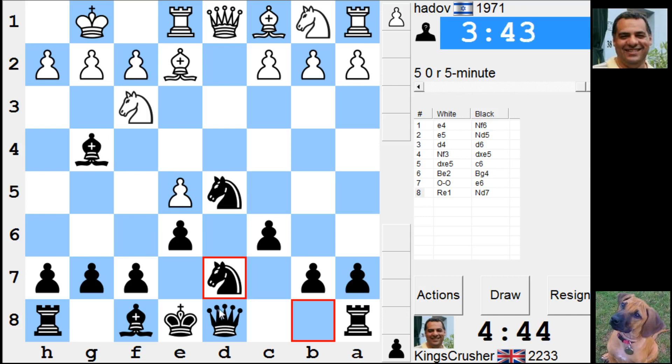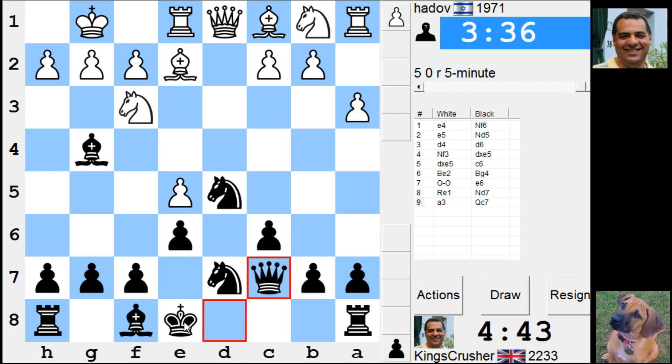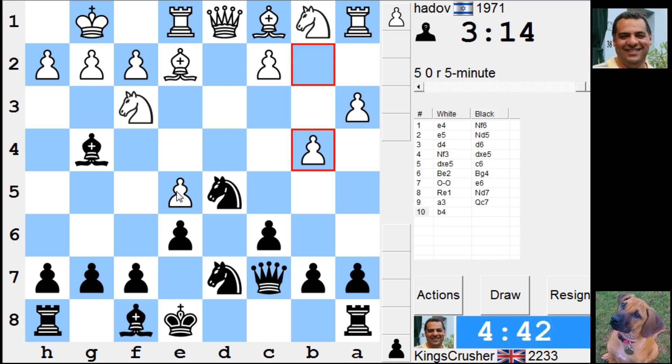Queen c7, castle queenside. What are you going to do about this? If bishop moves, maybe bishop... there's a bishop c5 idea. Actually bishop f1 — isn't that knight e5 anyway? Okay, he's using it as a positional pawn sack.